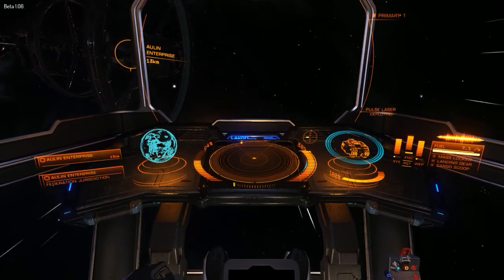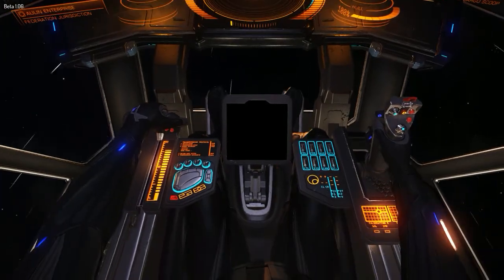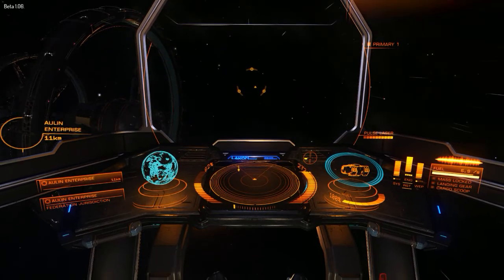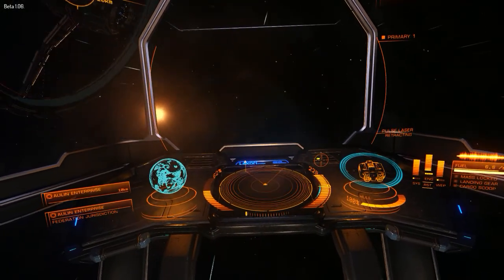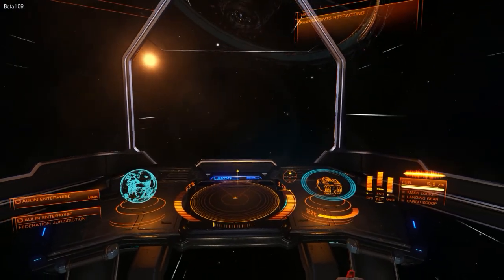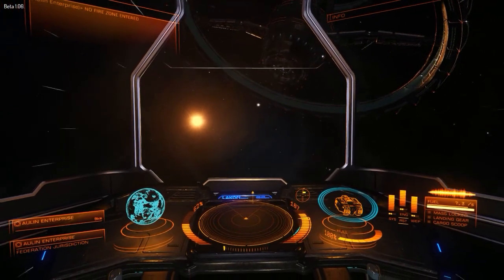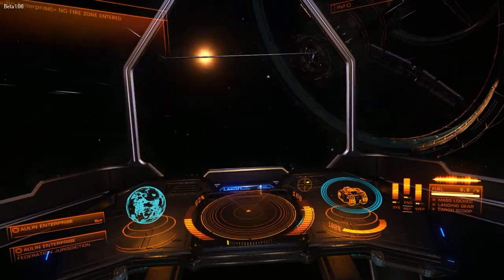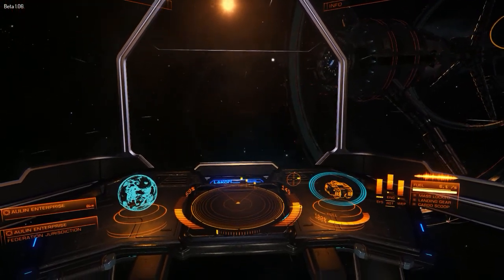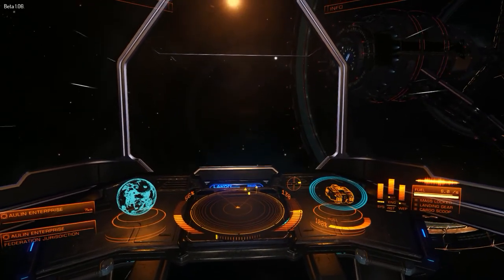Deploy weapons — weapons are online, sir. I can't see them; they're under the ship I guess. Retract weapons. Power to default — ship power now at default settings. Power to systems — adjusting power to systems, Commander. Make sure I get all my power to systems so my shields are at full power.